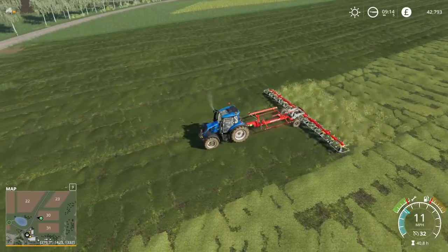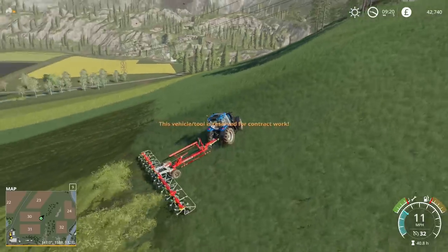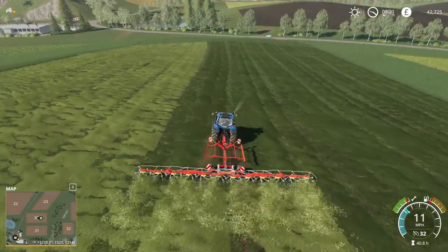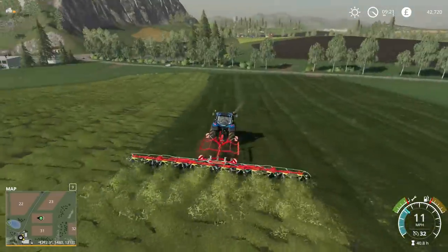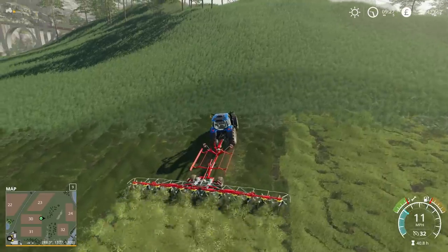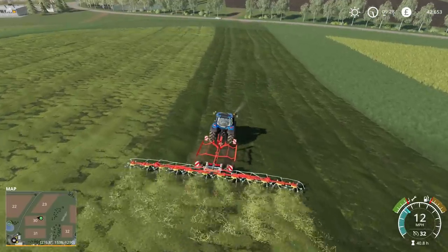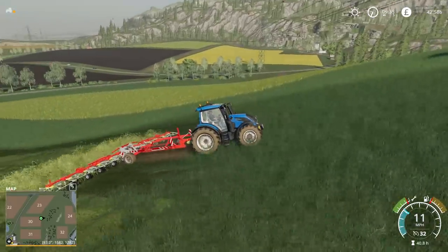The next job is windrowing, or just raking — whatever you want to call it. Then we'll get the baler out, and finally the auto stacker. It's actually not going to take anywhere near as long as the job over in field number three, because we don't have the massive climb up the hill — we're right next to the shop, so changing tools only takes a few minutes. I think the whole process of haymaking is very satisfying. Even watching a haymaking video in real life I find incredibly satisfying — the cutting, drying, turning, rowing up, and then baling.